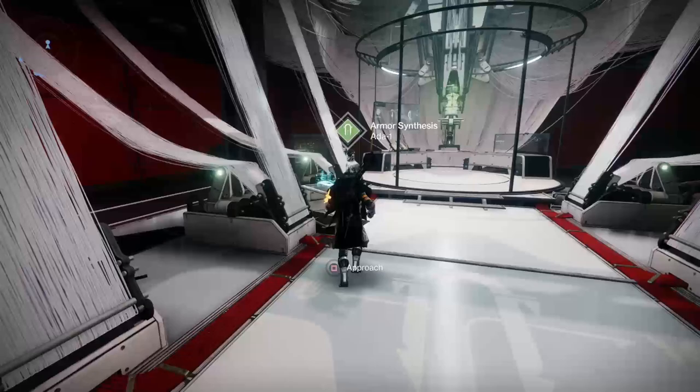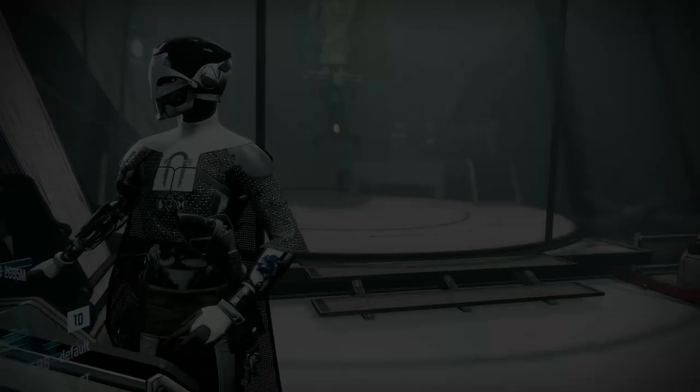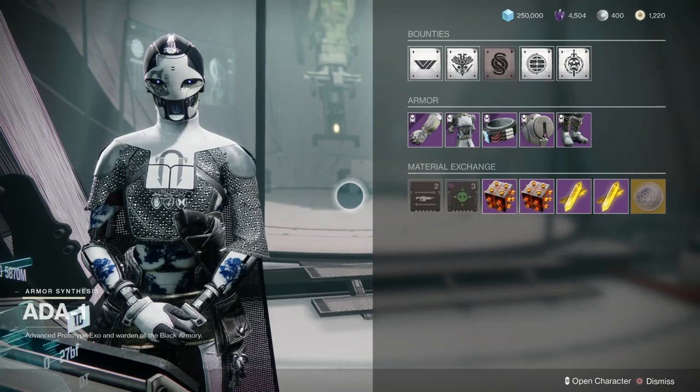Now I've switched to my Warlock. There are five pieces of interest with the Warlock, so we'll start off here in the tower. We'll go to Ada-1 first. What we have here are the Thorium Holt Robes. They've got a resilience of 26 and an overall of 53 — not so bad. Resilience 26 is a nice juicy stat there.